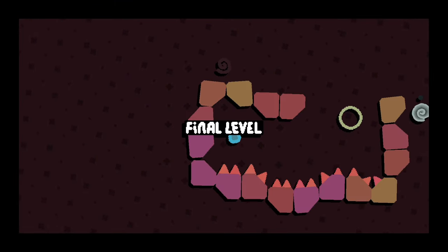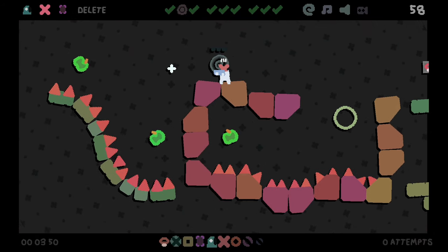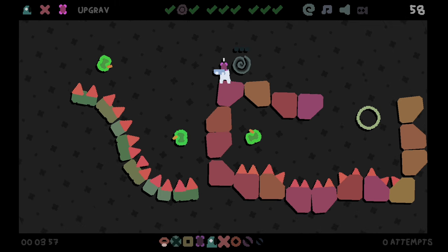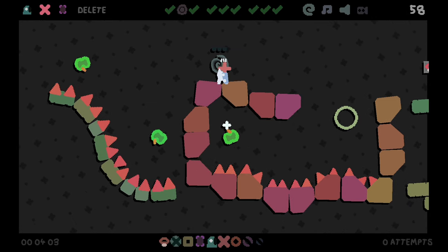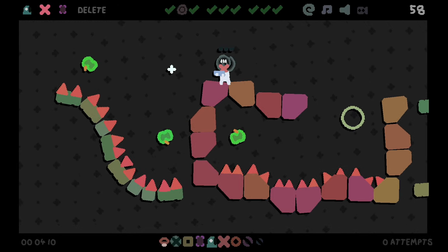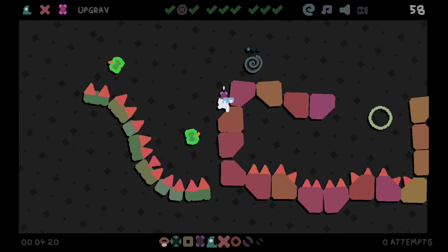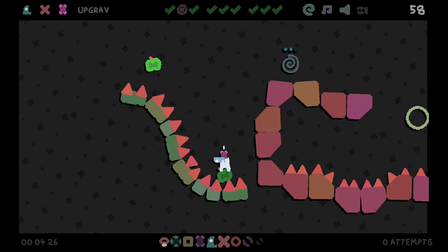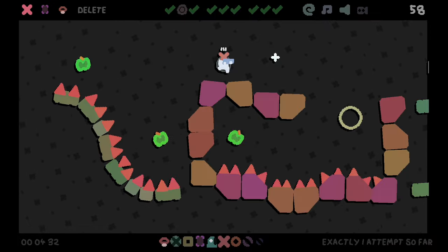It might actually be the worst final level to ever exist. I see a delete here — I think we delete both of those to get in there and touch that fruit, or I could just delete the fruit altogether. Am I just getting rid of these three fruit? I am. There is a scenario where I delete all three of these — like that's just gone. I'm a little scared of doing this but I'm going to try it. I'm going to add some safety nets here. No — my perfect attempt.